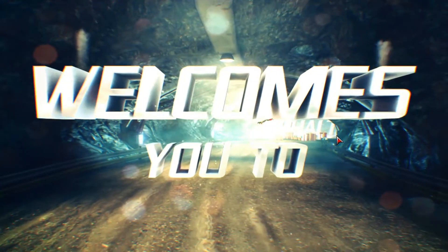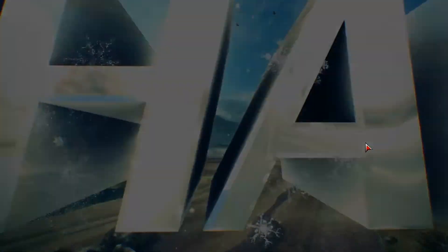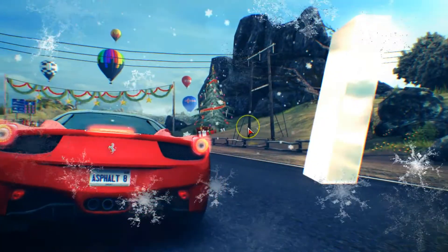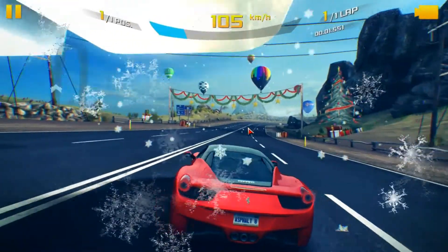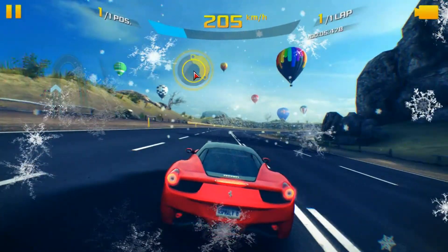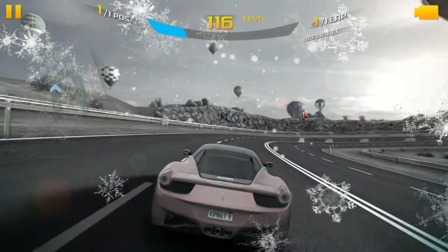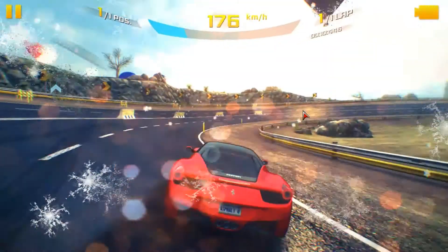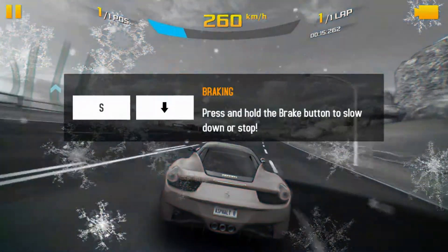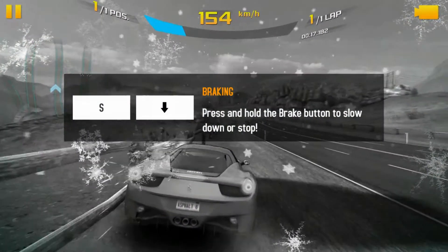Barcelona welcomes you to Asphalt 8. Three, two, one. I have no idea what the controls are — yes, they are left and right arrows. What's Nitro? That's Brake. Press the right area to turn right. It's giving me tutorials. Press and hold the brake button to slow down or stop.